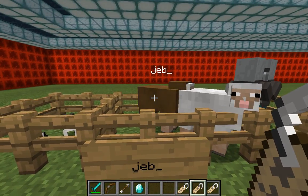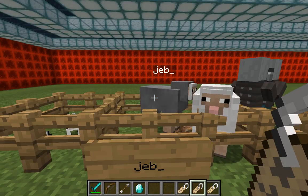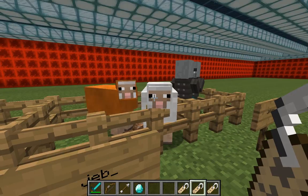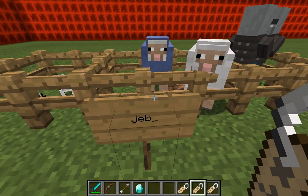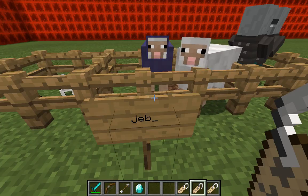Now, Jeb. As you can see, there is a sheep named Jeb who is scrolling through colors, and then the traditional sheep. Very specifically, you need to make sure the J is not capitalized or it won't work, and the underscore is needed. So it's uncapitalized 'jeb' with an underscore.